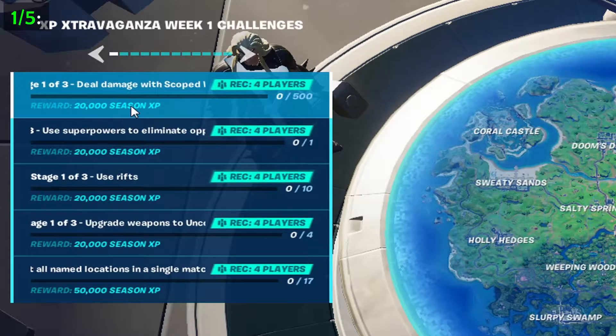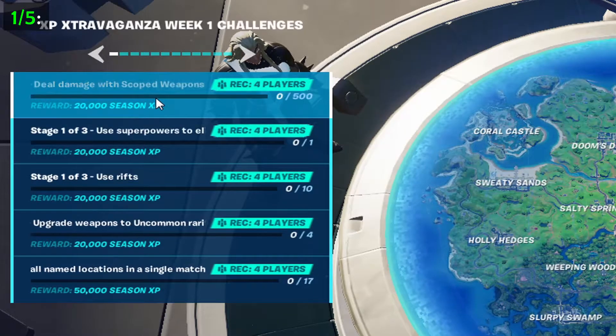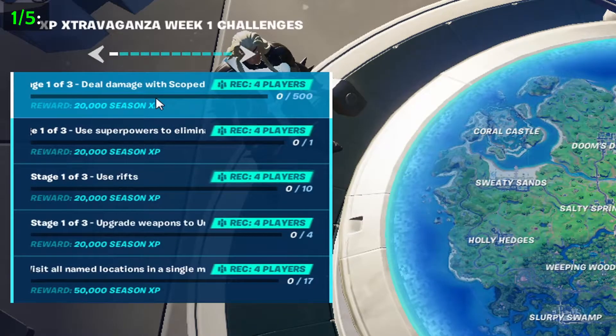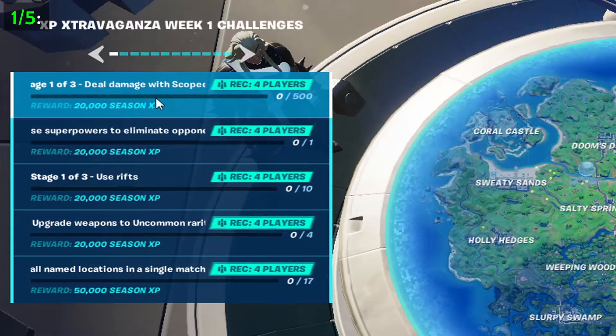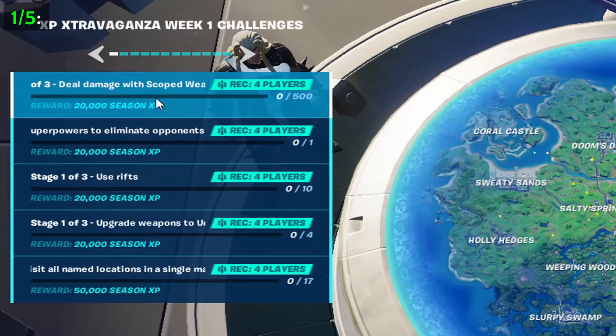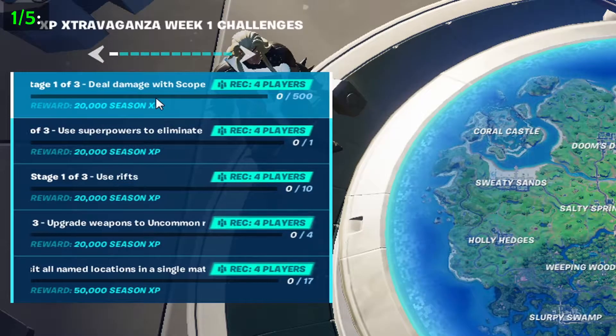Challenge 1 requires you to deal damage with scoped weapons. The scoped weapons we have right now are the scoped AR, the normal sniper, and the silenced sniper. Deal 500 damage with those to move on to the second stage, which will most likely require more damage to be dealt.